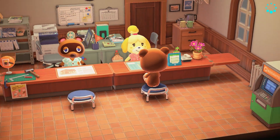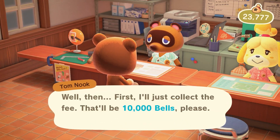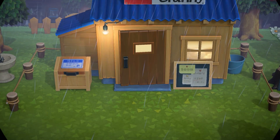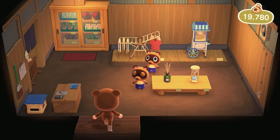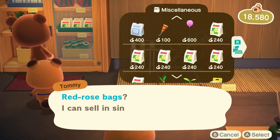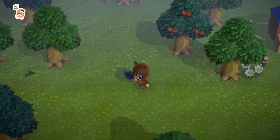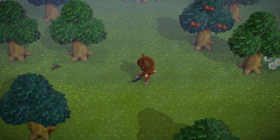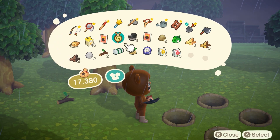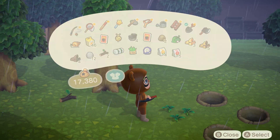Let's purchase a plot from Tom - 10,000 bells. Plot acquired. Don't hybrid flowers also increase the island's rating? Let's hop into Nooks and grab some flowers. Some yellow, some red - let's just start with five of each. This area right here is kind of clear - it's a path to my bug and fish storage areas but oh well, let's get some holes dug. I'm not great with flower breeding and I know there are a ton of guides online but we're just gonna wing it and alternate them.